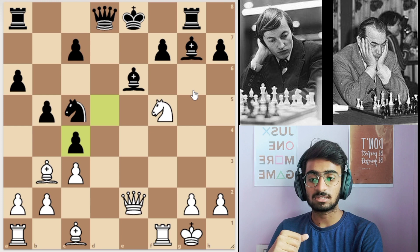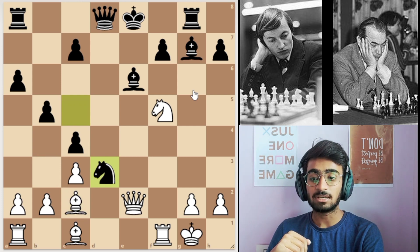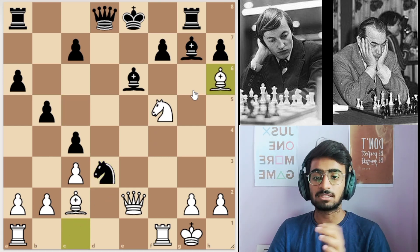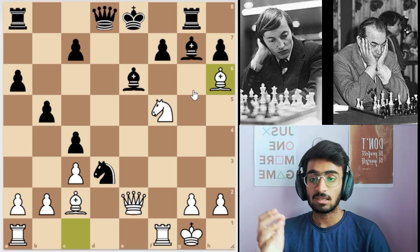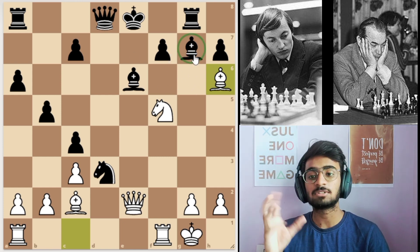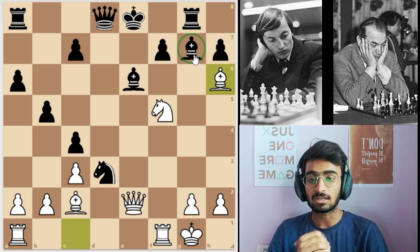The d-pawn takes, then bishop to c2 saving the bishop. Black has played knight to d3, trying to come in. Then black plays bishop to h6. The point of this move is that this bishop is somewhat the piece guarding the black position on the dark squares.